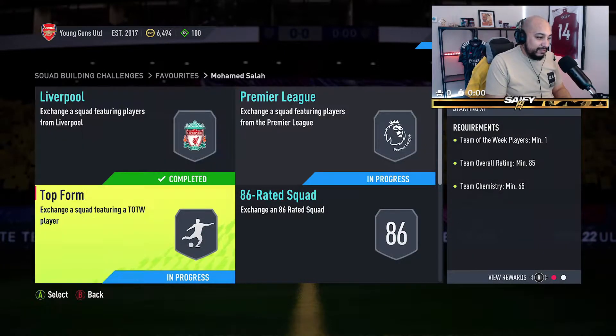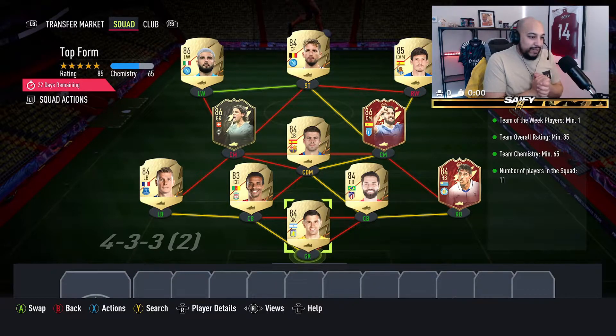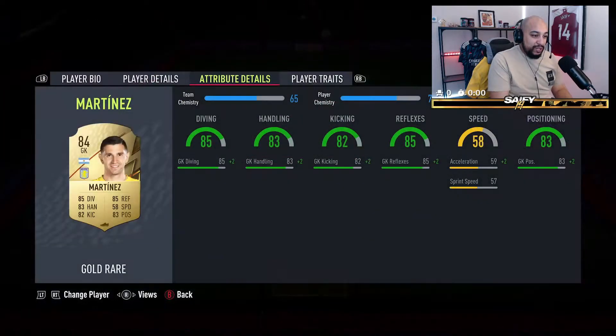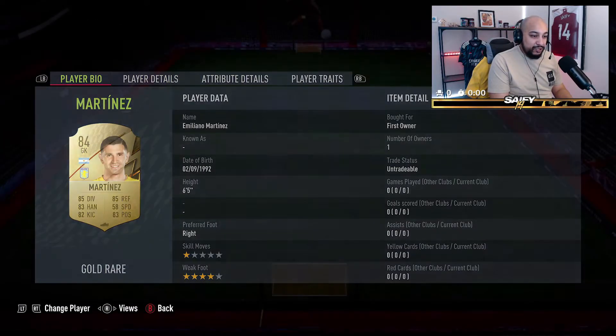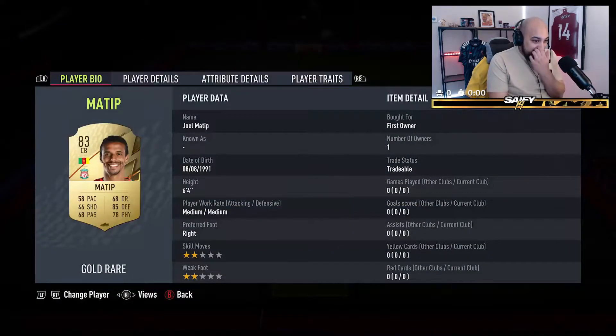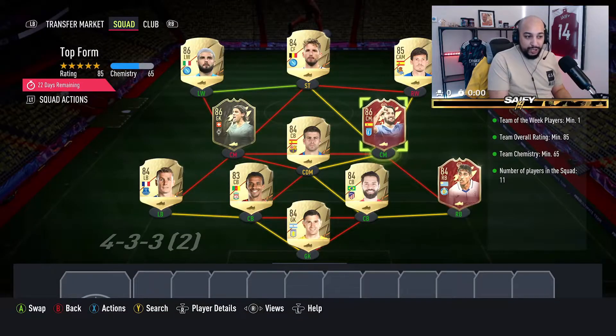I've already built it beforehand for the video. We didn't buy anybody for this - I'll go through the players so you know I've not bought anybody, but these are what we packed. We start with Martinez untradeable first owner, Lucas Digne untradeable first owner, Mati tradeable first owner, Felipe first owner, and the two red picks from champs.